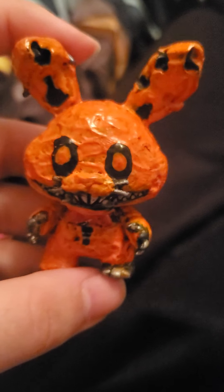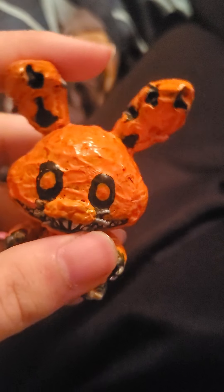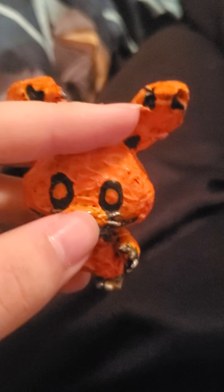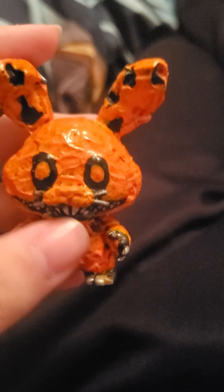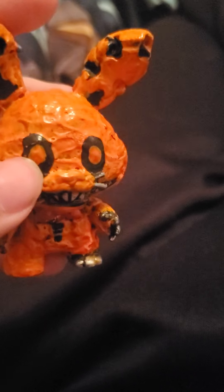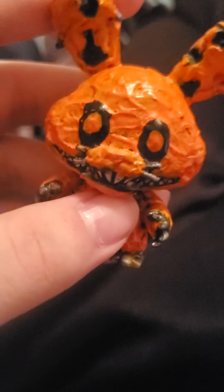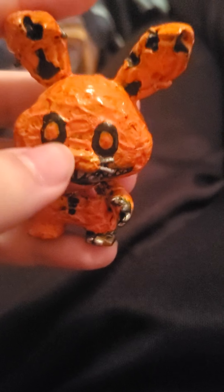Next is Jacko Bonnie, who was made off of a normal Nightmare Bonnie. He was originally customized as a Nightmare Shadow Bonnie, but I decided I wanted Jacko Bonnie instead. I did like the black with the orange-purple pupils, so you could actually see where his eyes are — otherwise it would just look like his head's a ginormous pumpkin. Fun fact: the original Funko one has eye designs like that, so I guess it worked out.